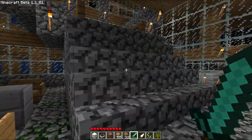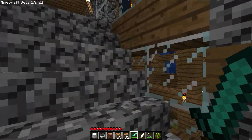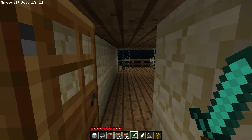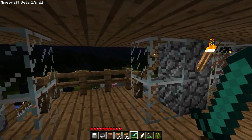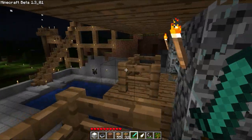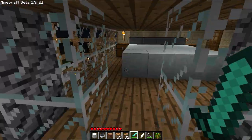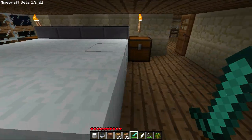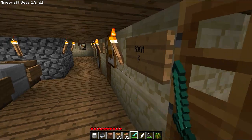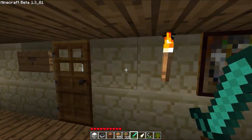Let's go upstairs here. My air conditioner just kicked on — hope you guys don't hear that too much, nothing I can do. Let me show you some of the rooms. These are basic rooms; they have balcony access on the front here. I still use these kind of beds because they look better. The new beds Notch put in are very small, but they work and I like the way they work.